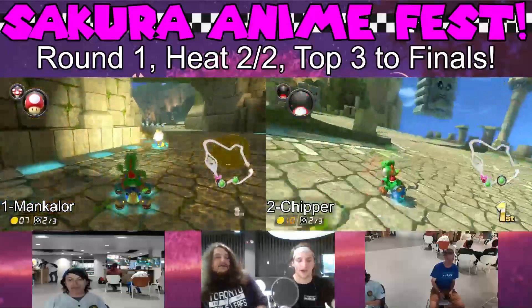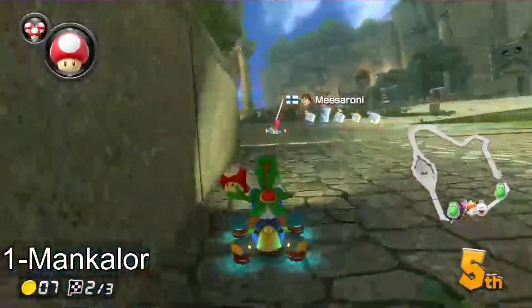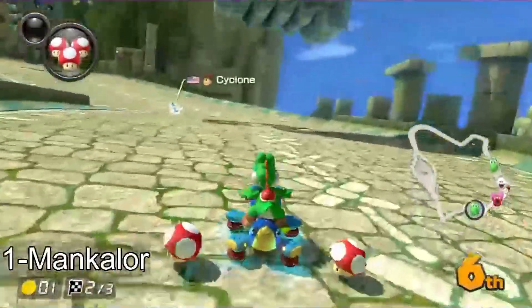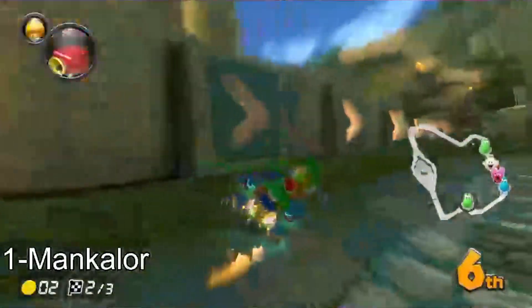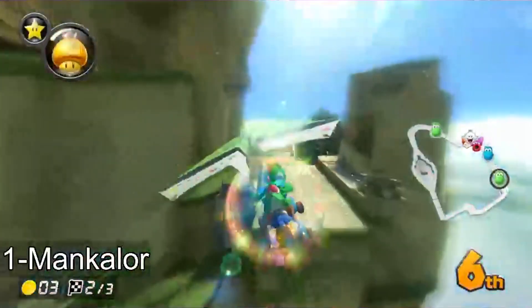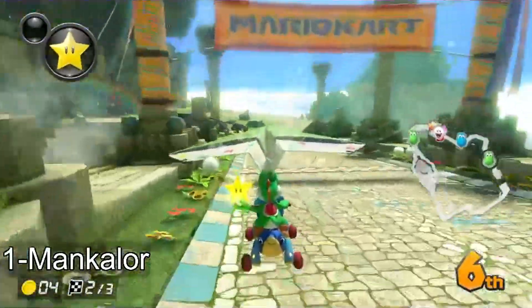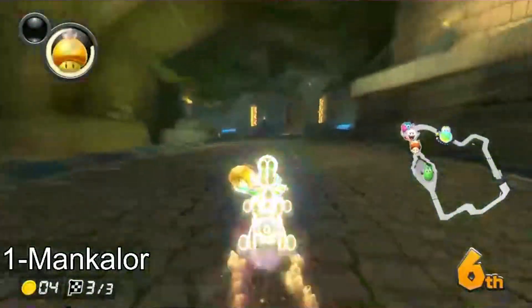Oh, Mankalor getting bombed out. Chipper holding down first. Yeah, there's now a 1v1... he's getting bombed back there. Oh my god! What is happening? He's going backwards. Mankalor's had enough — he's going to go back and show these guys. You can beat me up all you want, but I'm going to catch right back up, and I'm going to do it while holding that build. I don't doubt it, honestly. Chipper is significantly... he dodges the shock in last place. Bam! Shock dodge!